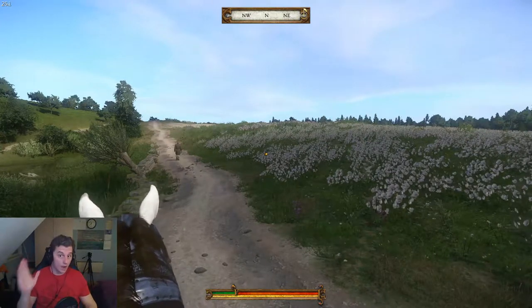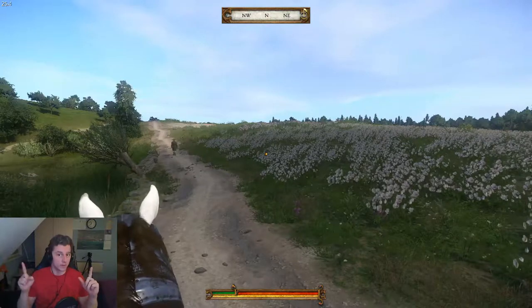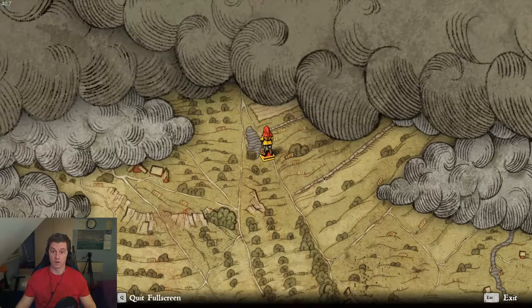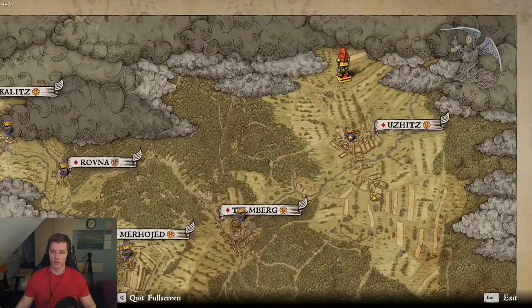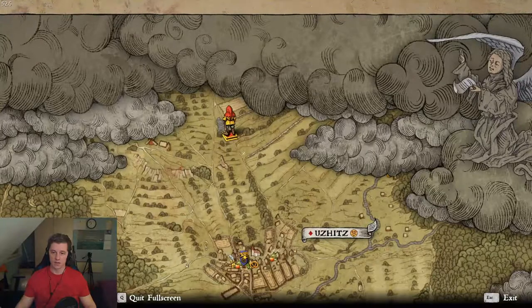Hello and welcome to the Sahib Show and Kingdom Come Deliverance breaking bad series. Now we are checking out map number three - this is Ucic, Darmberg, Merhoje, Ucic - and this stone wall, second stone wall.